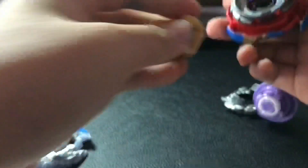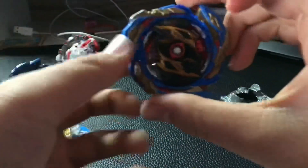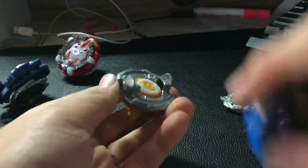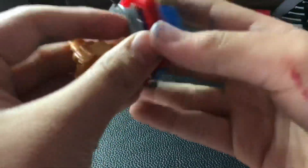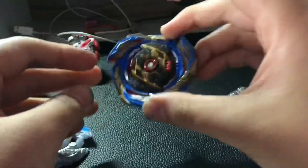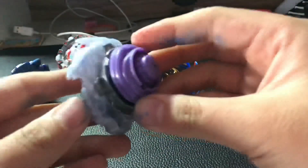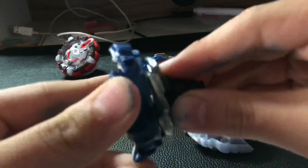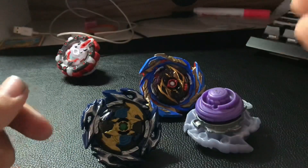I noticed that these Sparking bays are kind of loose. I don't know if it's just me but they're kind of loose. When I battle them they can't even beat GT bays, I don't know why. Tightness on this one is actually very tight. DuoHan is very loose too, I don't know why. Anyway, enough talking, let's go to the battle.